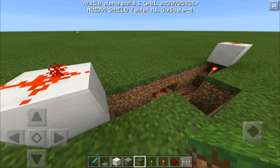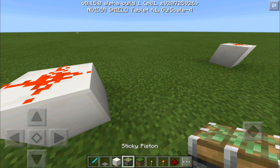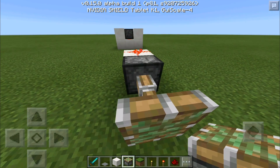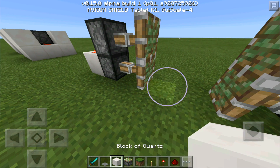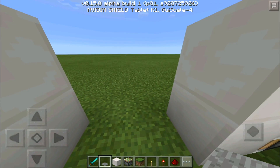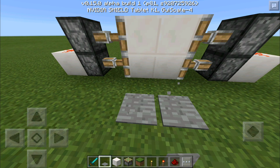All we need to do now is add the pistons and the blocks, and we should be good to go. Place a piston here and here — they're going to be powered on. Now place your door blocks and there you go — you can now walk through.